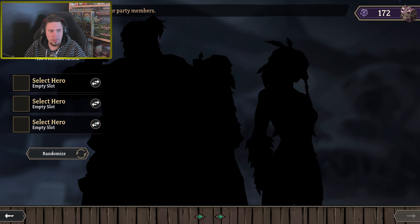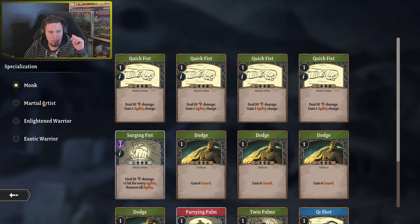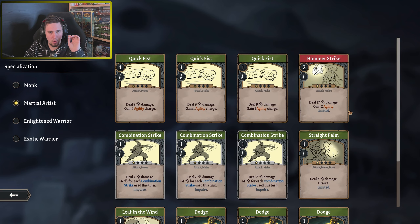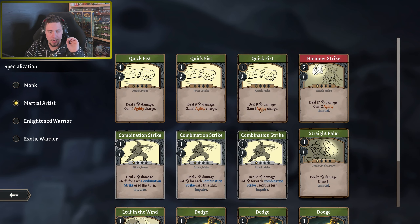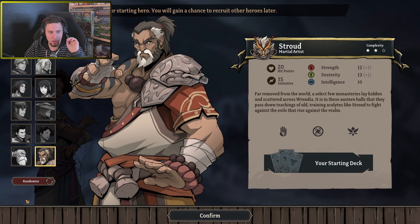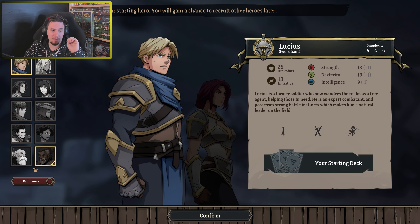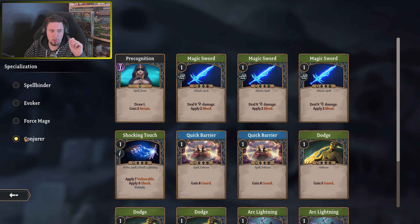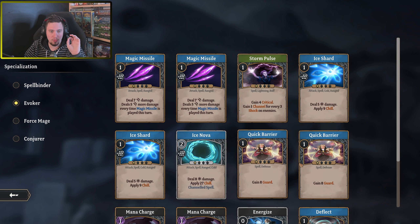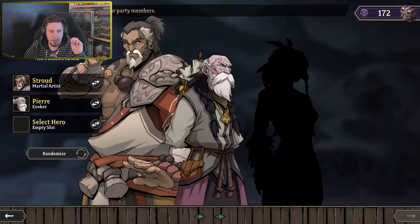We'll go for three characters and I have three in mind. First one will be the new character Stroud, and I'll go for martial artist as a dexterity build — I briefly looked at his cards to have something in mind. Second one is our MVP from another playthrough, Pierre, and this time instead of conjurer/dexterity I'll try an ice and intelligence build, starting with evoker — ice nova, ice shard, that kind of stuff.